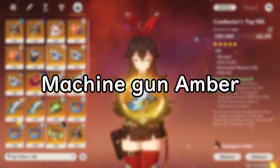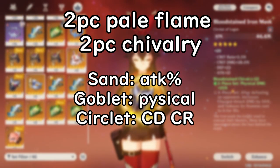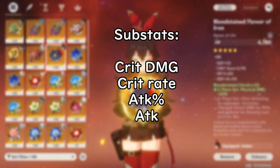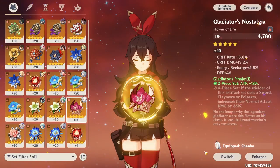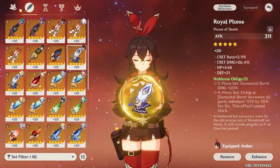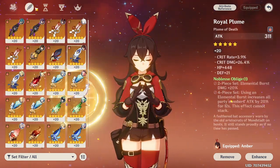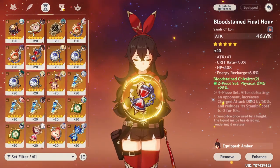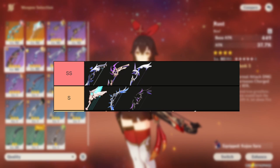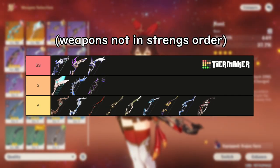Machine Gun Amber — it's not bad. 2-piece Pale Flame and 2-piece Bloodstained Chivalry with Attack, Physical Bonus, and Crit Damage or Crit Rate. And Crit Damage, Crit Rate, Attack%, and Flat Attack for the substats. Here the Crit Rate will matter more because your Amber will go brrrrr. Or you can combine a 2-piece physical set with a damage set such as Gladiator, or just go with an Attack set if you have nothing. For weapons, it's not that different — you just don't need elemental mastery. Just remove Hunter's Path and add Compound Bow and Mitternachts Waltz.